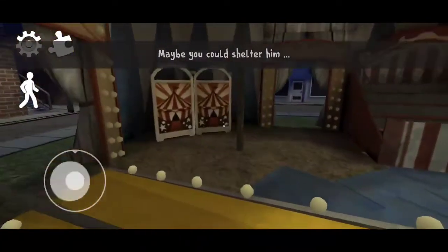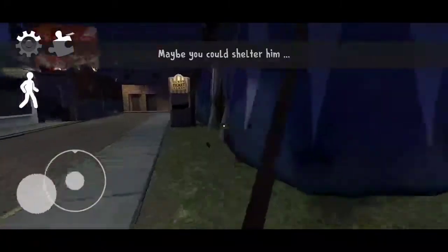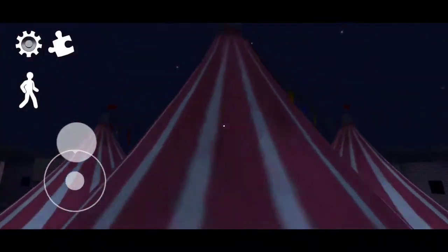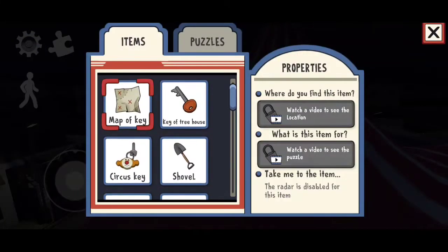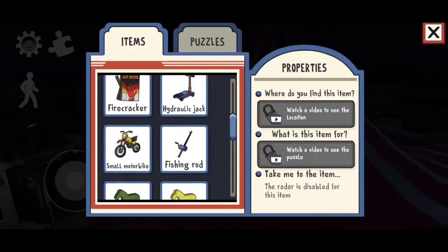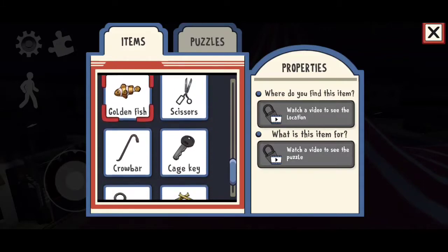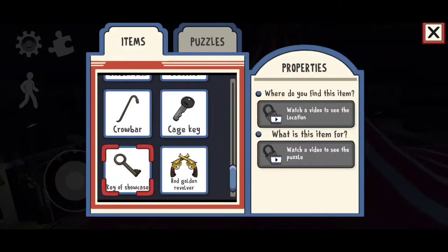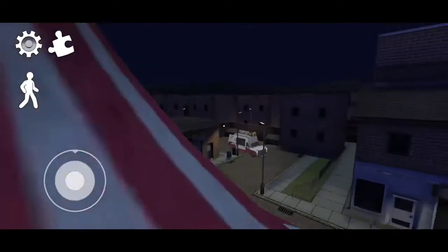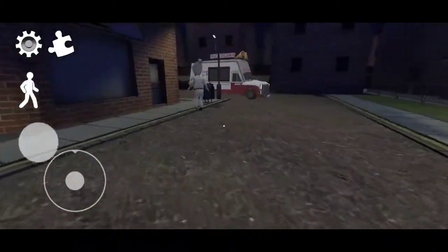Maybe I could shelter him. I know I have to shelter him. What do I need? Map key - no - hat, and that golden fish, scissors, cage key, golden revolver, key of showcase, and the crowbar.